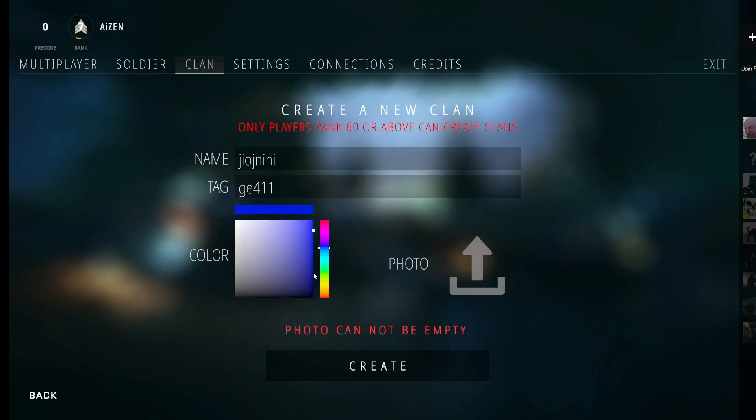Once you choose the color, go ahead and click on photo and you will be able to upload any photo to set as your clan's photo. Once you finish filling this form just click on create and your clan will be created.